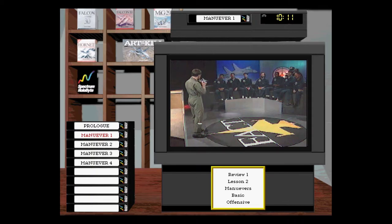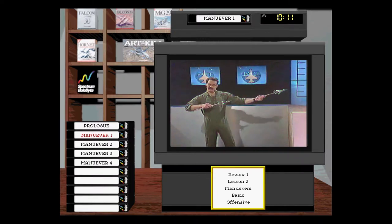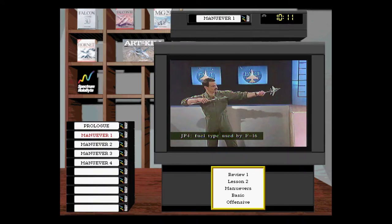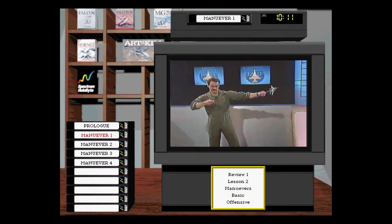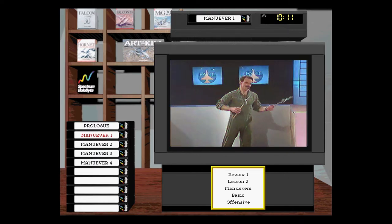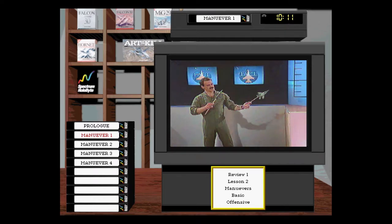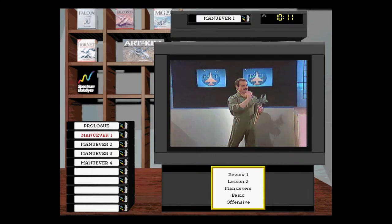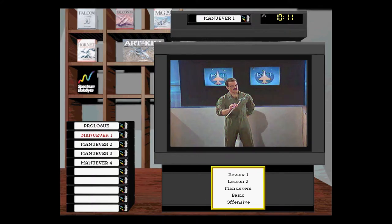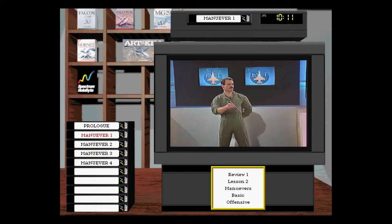How do you turn? It's how you turn and when you turn that count. You can just say 'turn,' and if you don't turn at the right place it doesn't work. Turns are important — if you're not at corner airspeed, the turn dynamics are quite different. Corner airspeed is the airspeed where you can turn the quickest and tightest. In an F-16, that's about 440 knots. Turns have two things associated with them: rate, which is how fast you move the nose, and radius, or how tight the turn is.